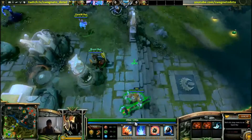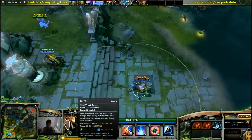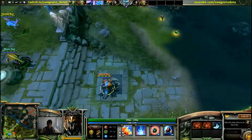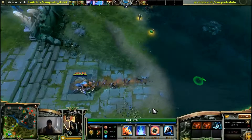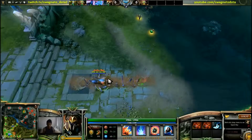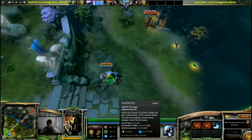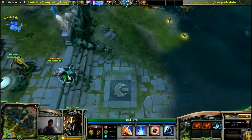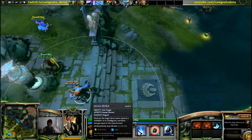Nyx Assassin's spells are actually really good in this regard — they don't have a lot of backswing. So his Impale: you can impale and then walk right away, and shift queuing it will basically be the same as doing it manually. Nyx in pubs — you go mid, get a Dagger, hit them with Vendetta, and spam your spells.